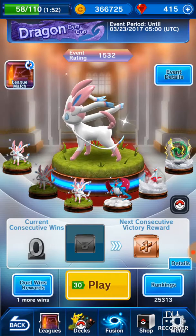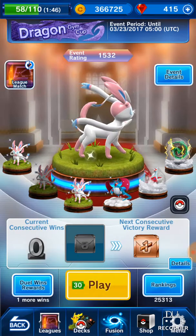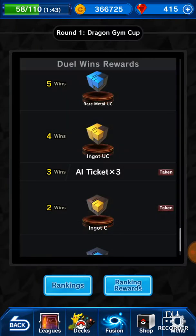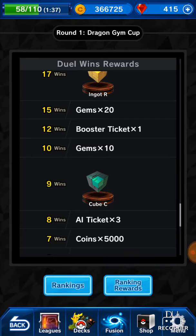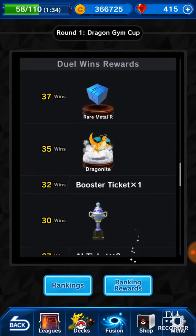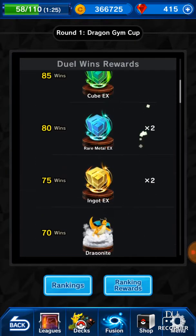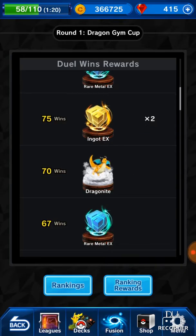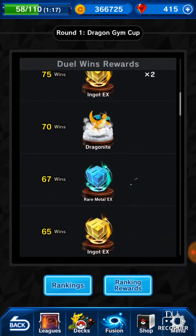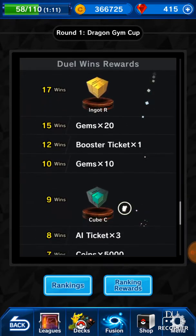I was gonna take a break but then I found this magical button that says dual win rewards. I was looking for this button in the last video because I wanted to see what the rewards were for this cup. I thought Dragonite was just gonna be pushed in like the boosters but he's actually a win reward. He's clearly the prize for this cup — you get one at 35 wins and one at 70 wins, so you only need 35 wins to get him. Then you need 25 for the Dragonair, and there's no Dratini.